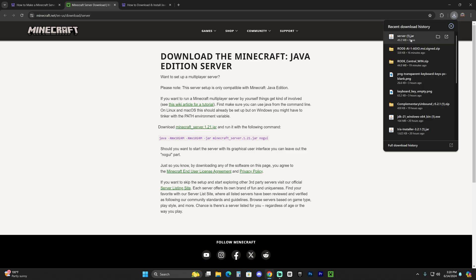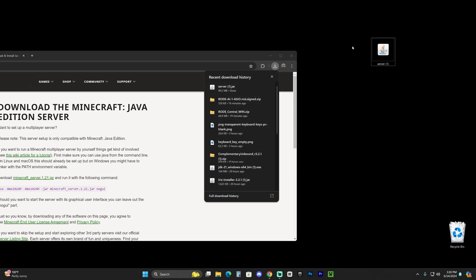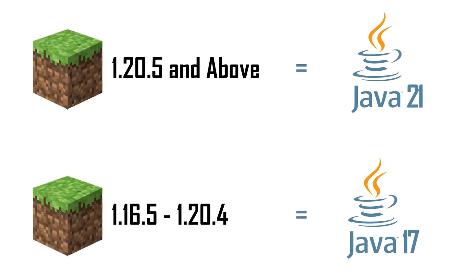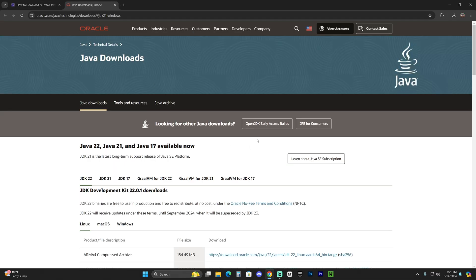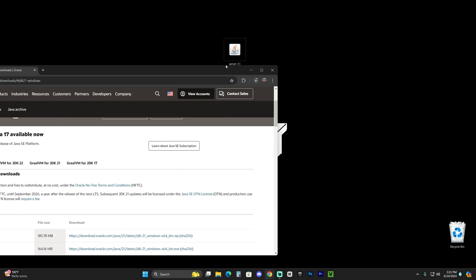Once the file downloads, drop it onto your desktop. This is a jar file, and to open it you'll need Java — specifically Java 21. When Minecraft updated to 1.20.5, Java 21 became required to launch jar files for modding or creating servers. Click the third link in the description, which is our written guide on how to download and install Java 21. Scroll down, click where it says 'Java 21,' then click on JDK 21, select your operating system — in this case Windows — click the x64 installer, and that'll begin the download.